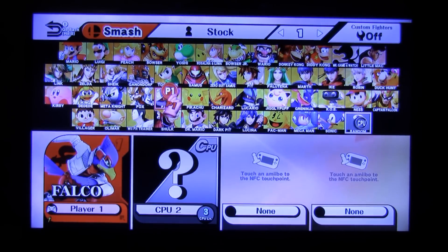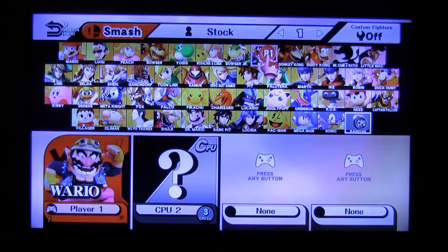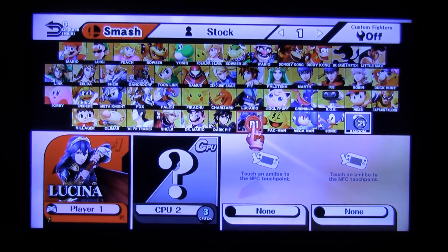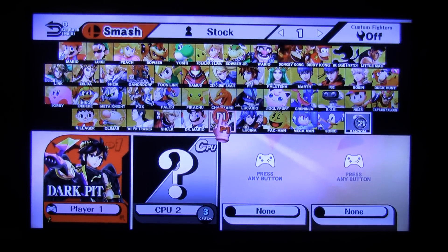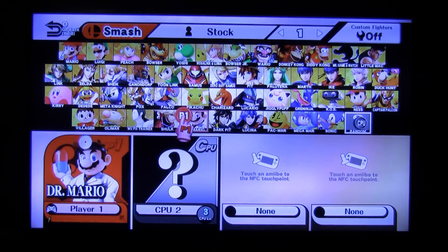After you've done this 10 times you will be challenged by Falco. After 20 you'll be challenged by Wario. After 30 it will be Lucina. After 40 will be Dark Pit. After 50 will be Dr. Mario.